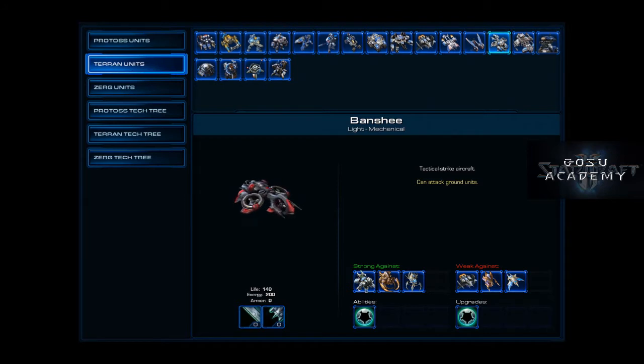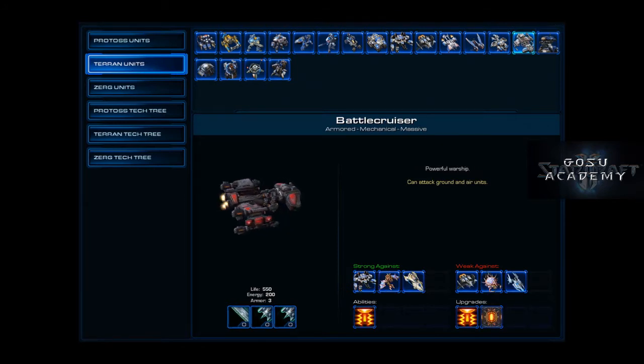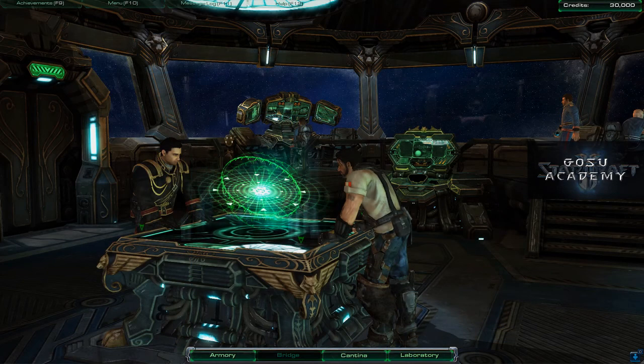It doesn't much matter whether you pick. If you like the Psionic Lash ability, get the Spectre. If you like to snipe in All-In against air, you want to put Ghosts in bunkers with an Ocular Upgrade, then you'd want to get Ghosts instead. It's just up to you.